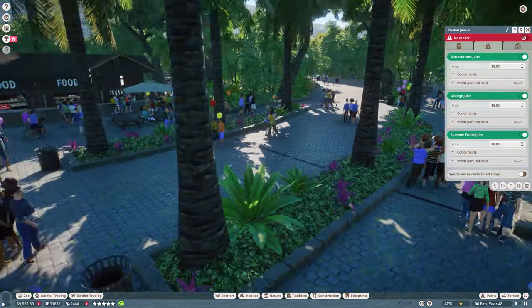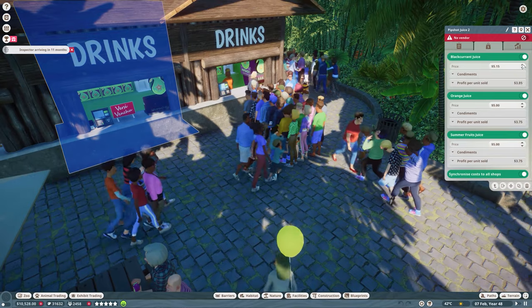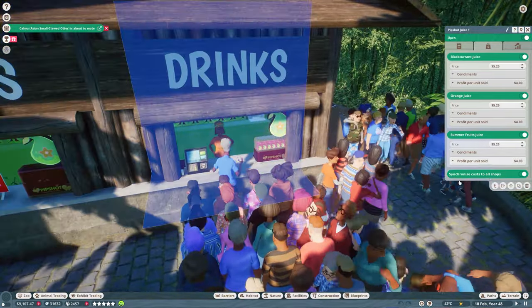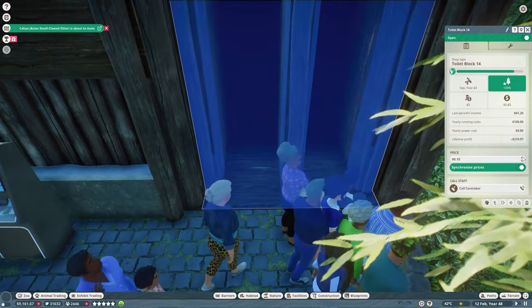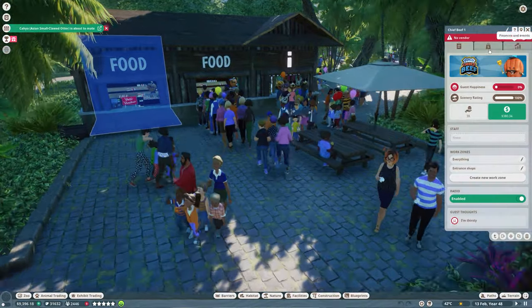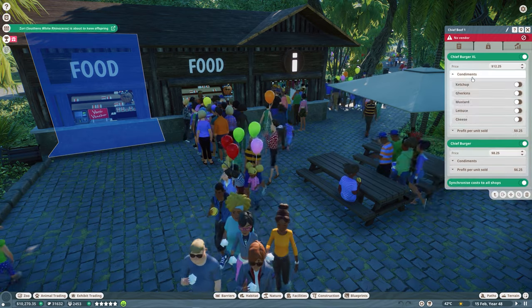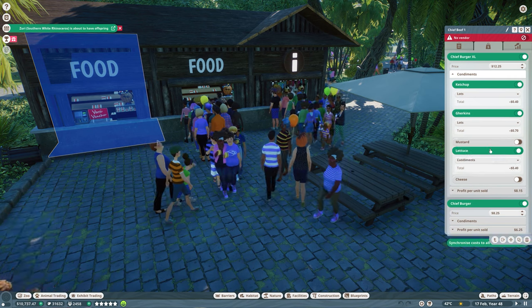I think we probably also fired some of our staff, so I'm not entirely sure if that was the best thing to do. But if we just raise the prices here of our shops a little bit — these drink shops are now synchronized. Did we already charge for the toilet block? Yes, we did. Let's raise that a little bit. The food shop only has two products so we can raise this a bit.